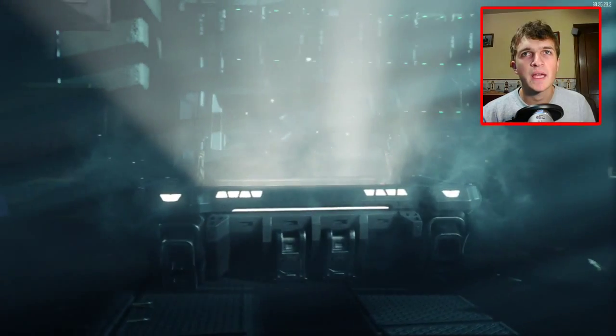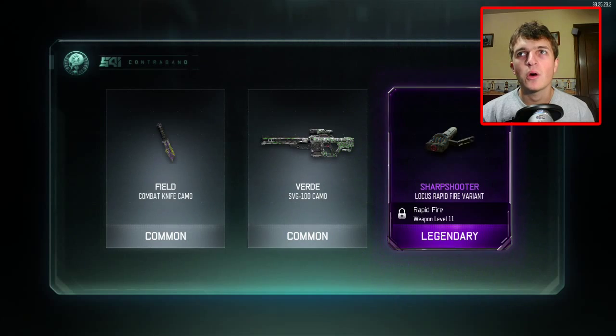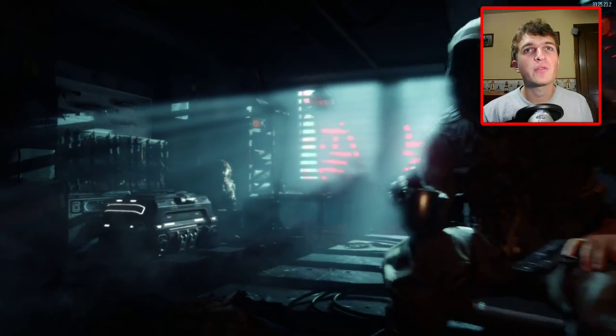Let's see if we get anything out of this one. Another common combat field knife — oh yes! We got a legendary! Awesome! We got a Sharpshooter Locust Rapid Fire variant! That's awesome! I think that's a sniper rifle, and that's my very first legendary in Call of Duty Black Ops 3 opening supply drops. It's locked because I've never used a sniper yet, so I still have to unlock that weapon to max level — if we get it to level 11, I'm definitely going to use that thing.